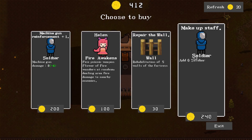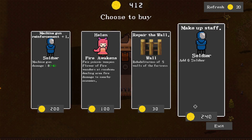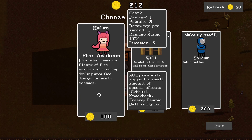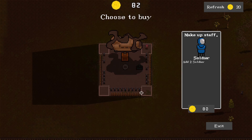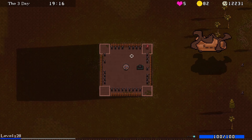So makeup staff returns soldiers to me, which I can do next time if I get this soldier. Repair the wall though. If we get extra soldiers, then makeup staff later will replace them all for the same cost - 240 is like a set cost, so maybe we get more soldiers. Helen - fire psionic weapon, flower of fire wanders at random enemies dealing area fire damage. Let's do that one, and also just repair the wall.